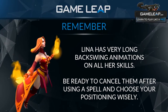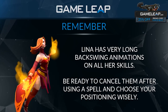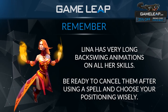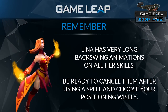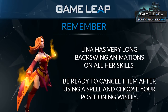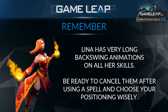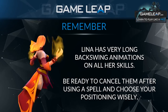Remember that Lina does have very long backswing animations on all her spells. Her Q, W, and R all have a very long animation that you always have to cancel, simply by giving her another command as soon as you cast a spell. All her spells also have a moderately long cast point, so that's one of her bigger weaknesses — you have to make sure you're in a decent position when casting because it's going to take about half a second to cast any of her spells.